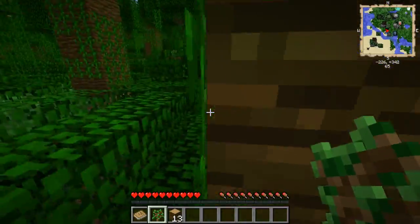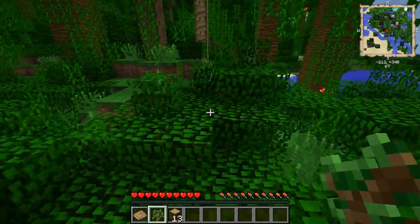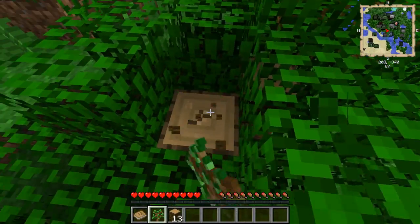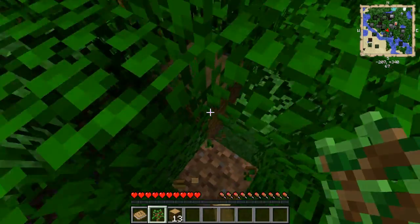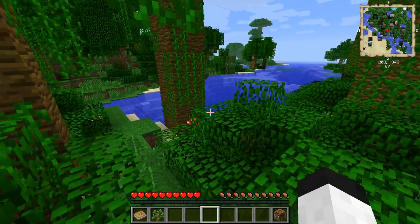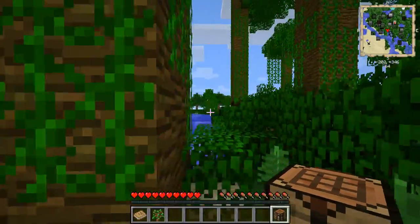Neither silver nor lead are generated naturally — none of the mods I have in actually have a lead ore. Lead will come entirely from Factorization because of how it handles acquisition of lead. And I do, of course, have the ever popular Tinker's Construct mod, so I'm going to have some really cool tools.